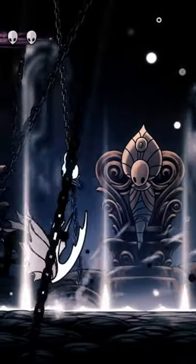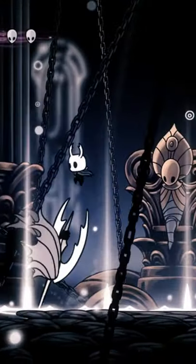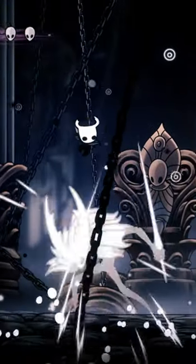During his dive slash spike attack, I typically double jump, as the tips of the spikes have a smaller hitbox. Then I can more easily position myself to land in a place with no spikes and continue to hit him. If Pure Vessel is under you, you can simply pogo on his head.